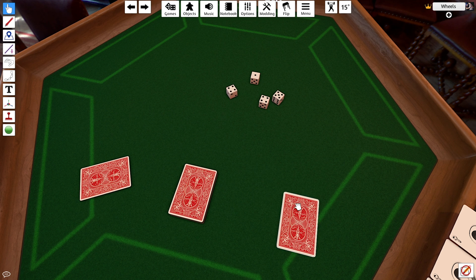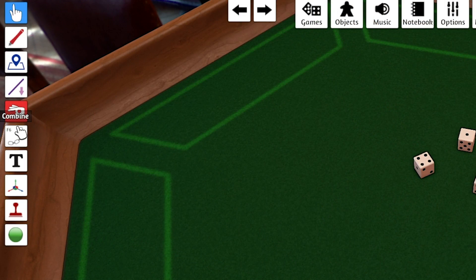Pressing F doesn't just pay respects — you can also use it to flip any object that your mouse is highlighting. The F keys, as in F1, F2, F3, etc., will quickly switch between the different tools of your hotbar at the top left.